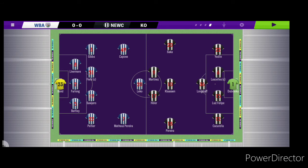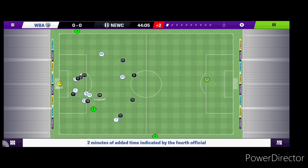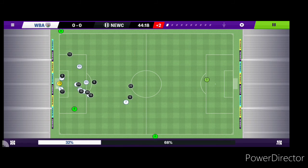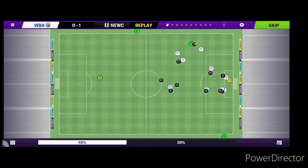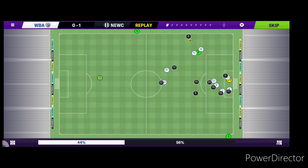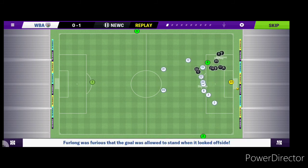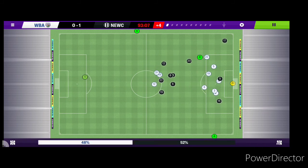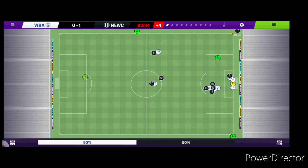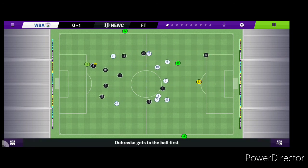Away to West Brom — Newcastle looking for vengeance after losing 1-0 at home a few weeks ago. Newcastle win a free kick — Longstaff tries the shot, good save. Kolasin takes the next one — Martinez should have put that one wide. Newcastle find the winner late on — Shelby with the free kick, finds Martinez in the box, turns his man, lovely finish into the far corner, 1-0 with 4 minutes to go. Into added time — Newcastle just claiming it, win a corner, running the clock down, Kolasin whips it in, cleared. The keeper plays it forward and that's it!